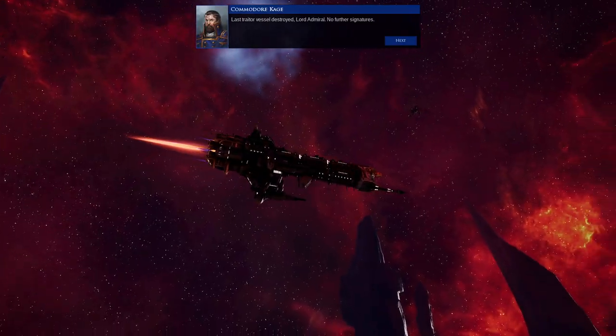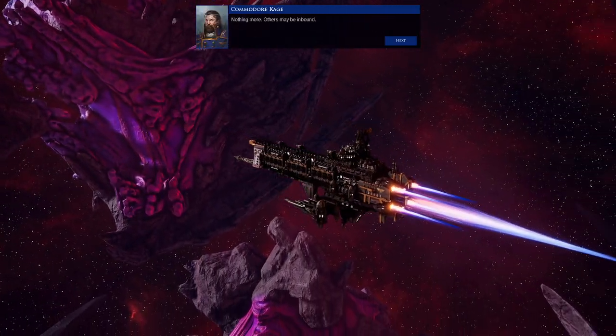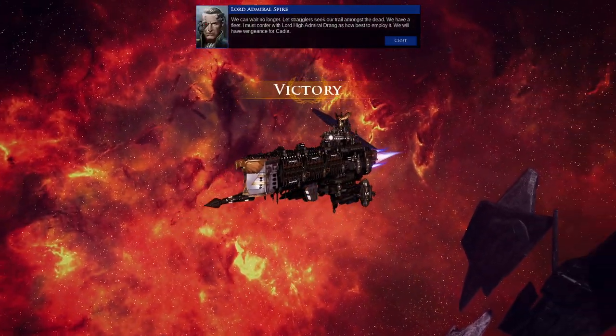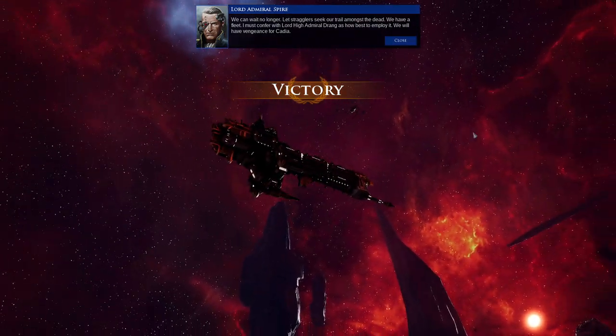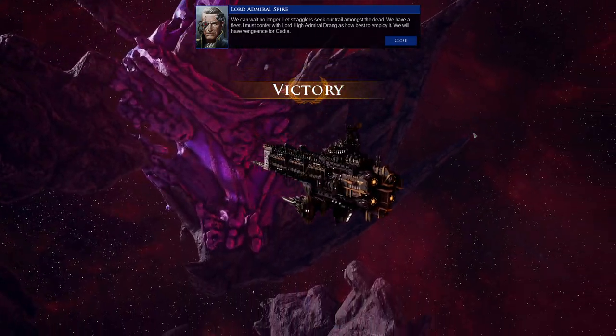That's a traitor vessel destroyed, Lord Admiral — no further signatures. And allied ships? Nothing more. Others may be inbound. We can wait no longer — let stragglers seek our trail amongst the dead. We have a fleet. I must confer with Lord High Admiral Drang as to how best to employ it. We will have vengeance for Cadia.